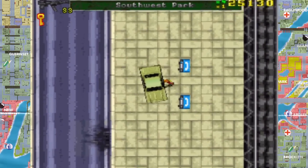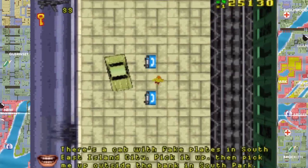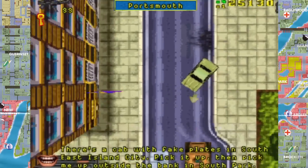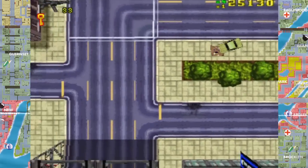What's this mission? I wasn't reading it. I don't know — I had to get that car because it had something dodgy in it. Hide it. Southeast island city — some guy's basically robbing a bank and you're gonna help them escape.